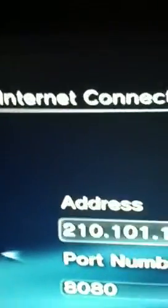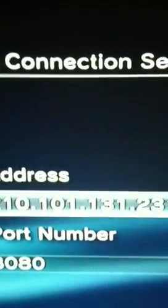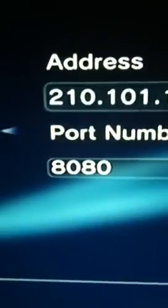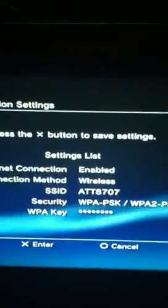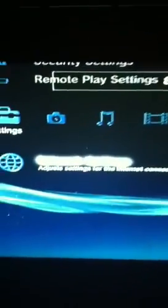Enter these codes: 210.101.131.231, port 8080. Then hit over to Enable and hit X, then hit Circle. Now you're running off of PlayStation Network.